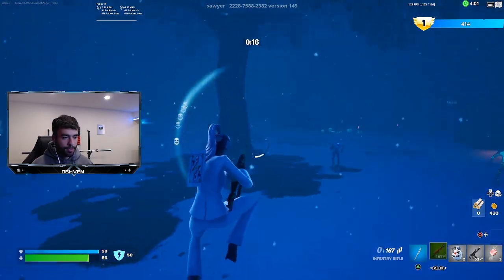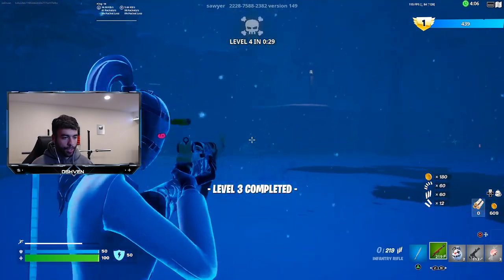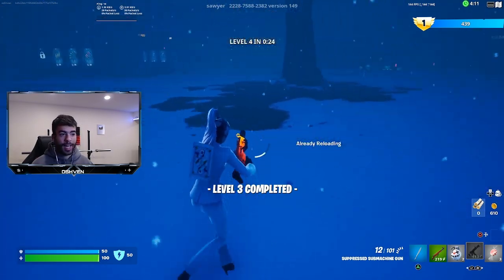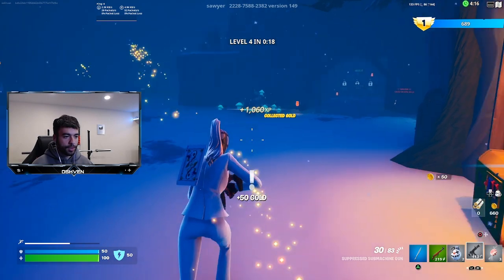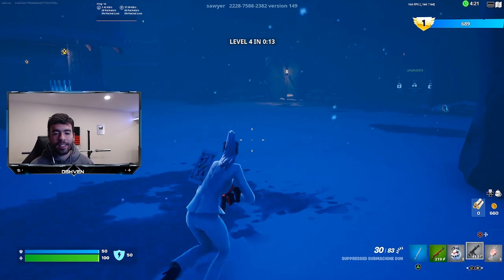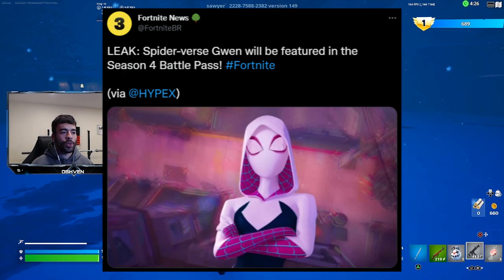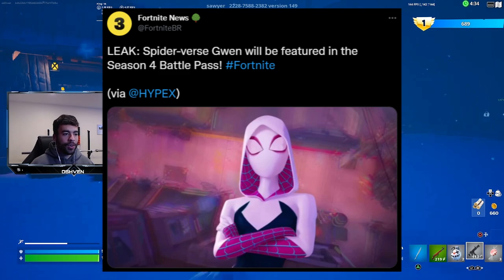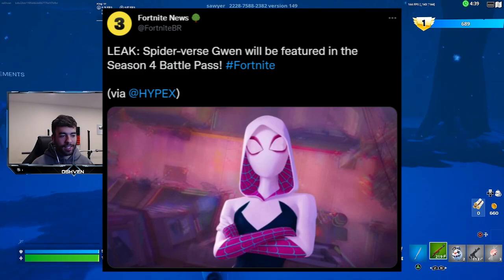I've got a lot of zombies left with only 17 seconds — continuing to eliminate them. Level 3 is complete and I got another 1,200 XP. On to level 4, with golden coins giving me another thousand XP. The Spider-Verse Gwen will be featured in the Fortnite Season 4 Battle Pass — this is now confirmed. The Gwen skin is going to be coming to Fortnite Battle Royale Season 4.